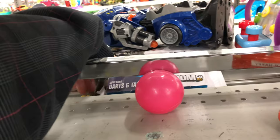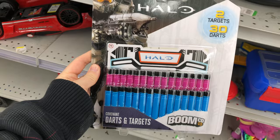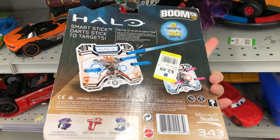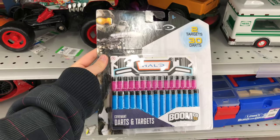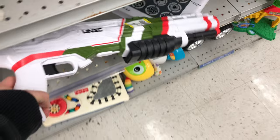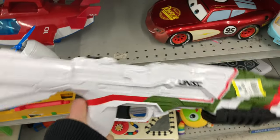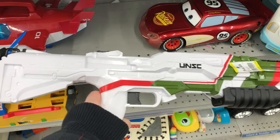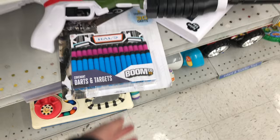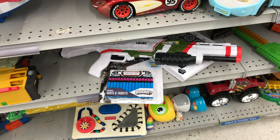Sticking with the Halo Boomco theme, we got a sealed pack of darts here — 30 darts, $2.49. Brand new darts — it's hard to come across Boomco stuff like this, so I'm going to be picking that up. That is a great deal. Are you kidding me? Somebody must have had a Halo collection! We got the Halo Boomco shotgun — $4.99. It's missing the clip, but $5 for Boomco stuff that's really hard to come by lately, and especially with 30 darts — we're going to get a little arsenal going. Two in the same store, that is a great find. Let's get this stuff and head on to the next store.